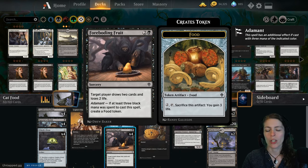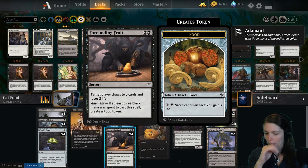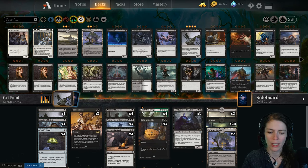You can also sacrifice another black creature to draw a card with Ayara. Then Forboding Fruit — target player draws two cards and loses two life, and if three black mana was spent to cast the spell, you make a food token. Sometimes you'll find yourself with cats in the graveyard but no food tokens. In that case you want to create more food, and this helps us make more food while also drawing cards — it's just a good way of digging through the deck.